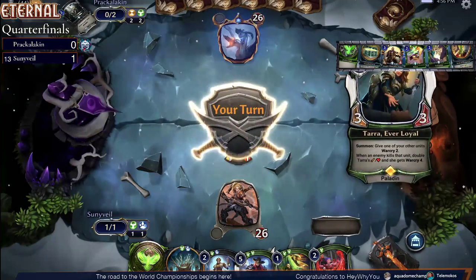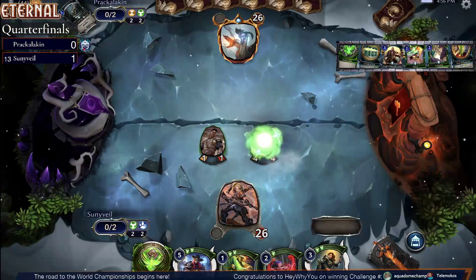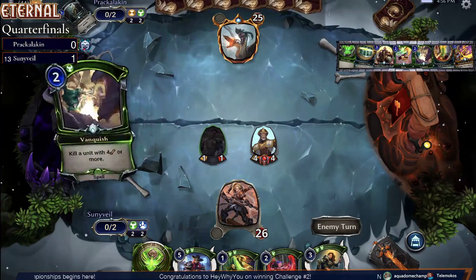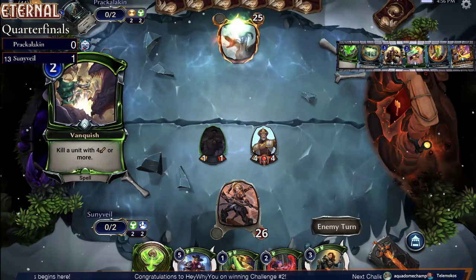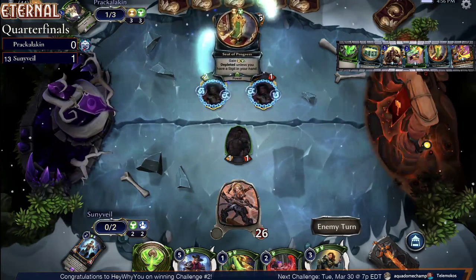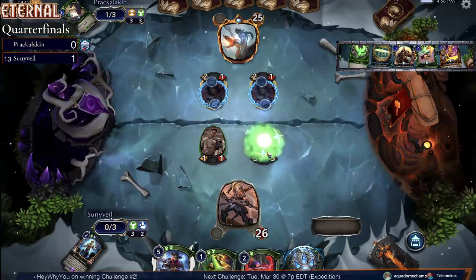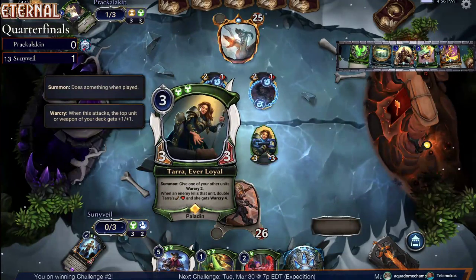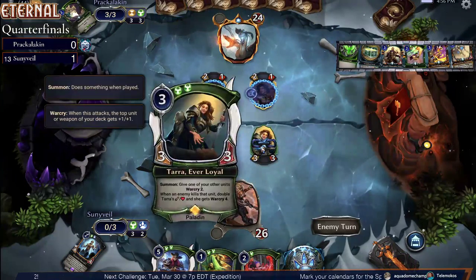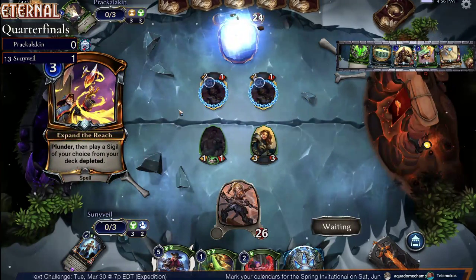Prack has a hand of Seraph, Smite, and Vanquish. Here comes Tara — going to give the 1-1 the Warcry. The Vanquish on the Janitor let loose the trash, so that's how Prack got these two 2-1s. And then Expand the Reach — going to plunder, play a sigil of their choice, depleted.